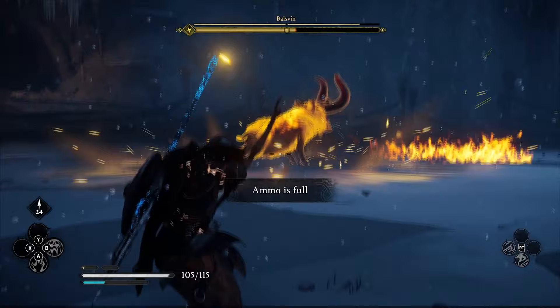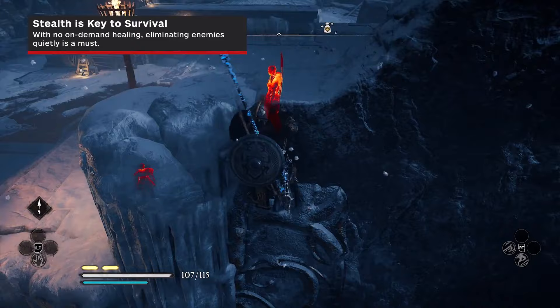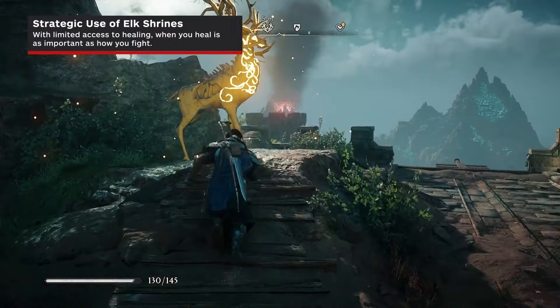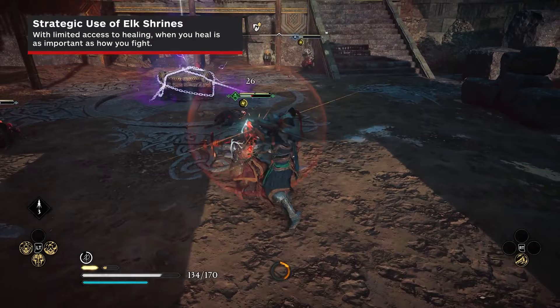Unlike Eivor, Odin doesn't carry a pouch of berries he can heal with, so you need to be more strategic in your approach. Using stealth and your bow to whittle down enemy numbers before engaging them head-on is always the right call. Take your time and observe each area using Odin's sight to mark enemies and pick them off. There are two ways to heal: Elk Shrines and Elk Antlers. Elk Shrines are statues spread throughout Niflheim, and each statue can only be used once per run. This means you will need to think strategically about when to use them, as deciding correctly can be the difference between life and death.